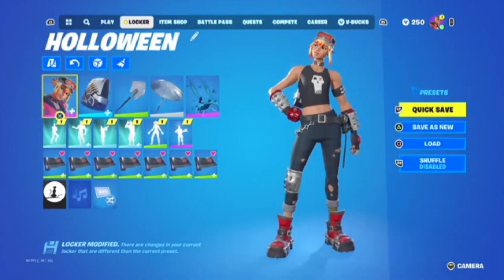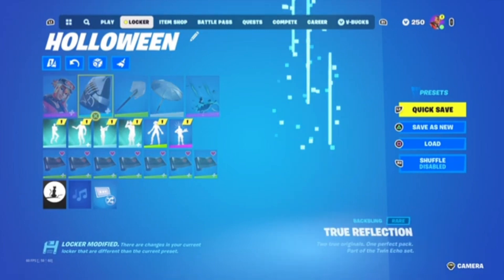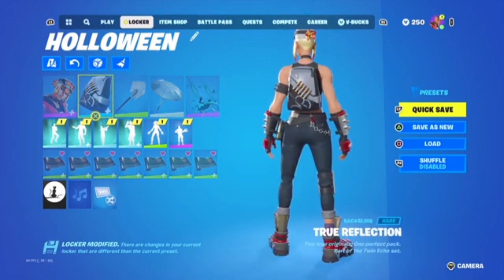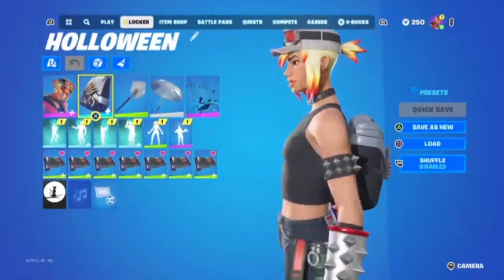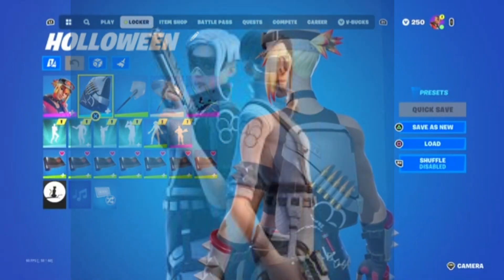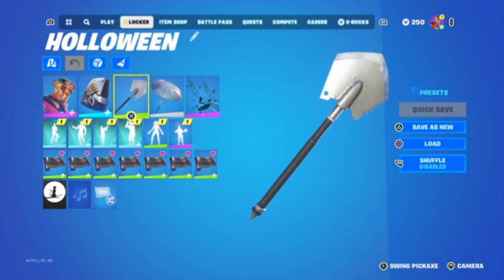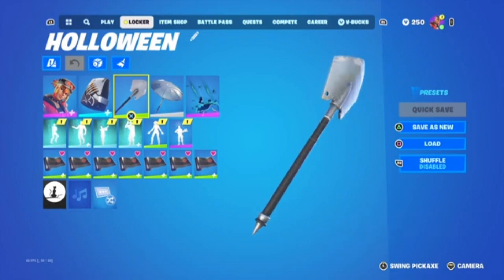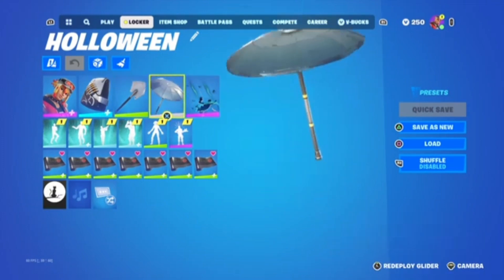We got the Rain skin from last season's battle pass — pretty cool skin. Then we got the True Reflection back bling — I like this with the skin because it matches the black and the white hat. It's also in the item shop as the back bling for the Echo skin. For the pickaxe we have Icebreaker — I love this pickaxe, it looks good with any skin, it's in the item shop for 500 V-Bucks.